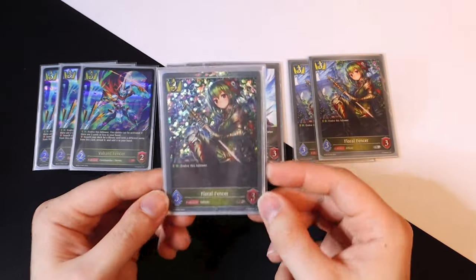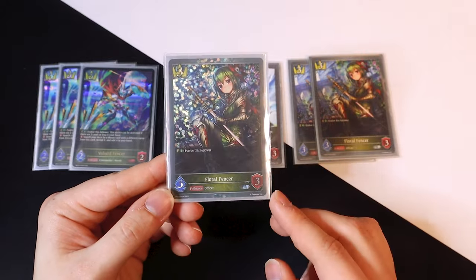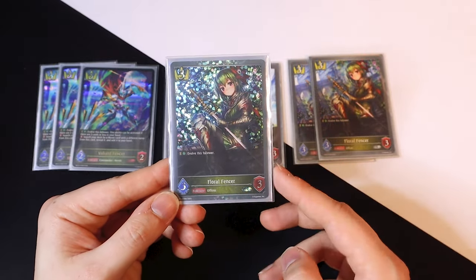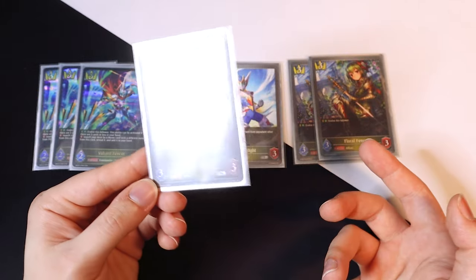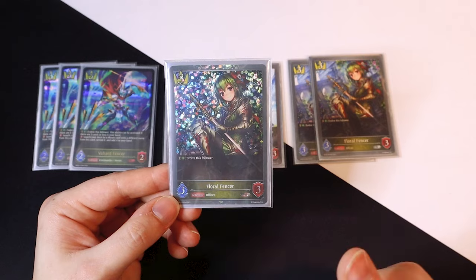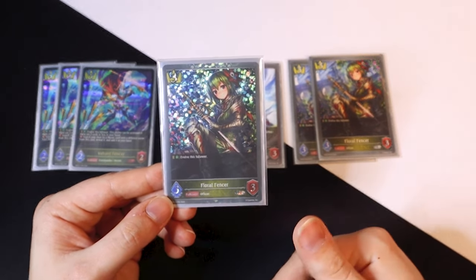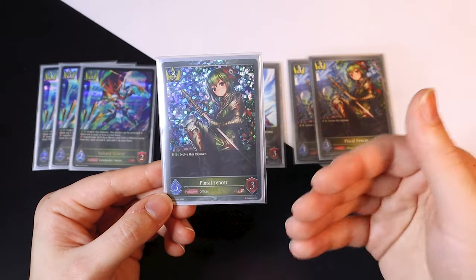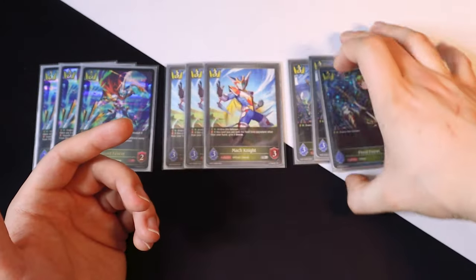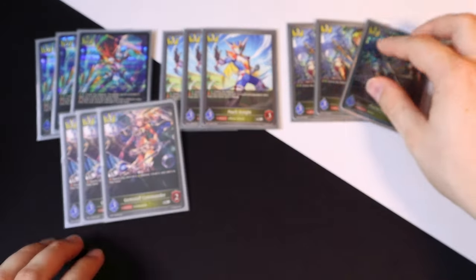Next for three-drops, we're running the classic Floral Fencer, which is like a super staple for any Swordcraft deck. You evolve it for one and when you evolve it you get to make tokens, which gives you great board presence. The main thing I learned playing Swordcraft is that you want to make a board and force your opponent to respond to your board. Floral Fencer is one of the best cards to help you do that.